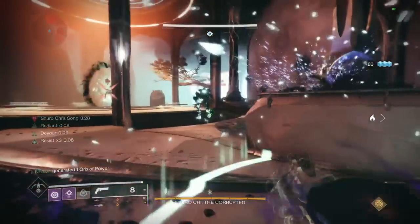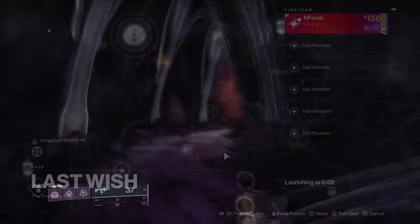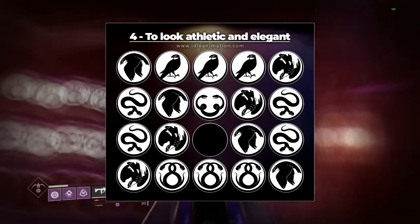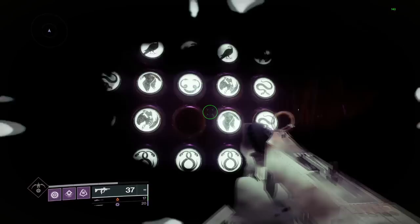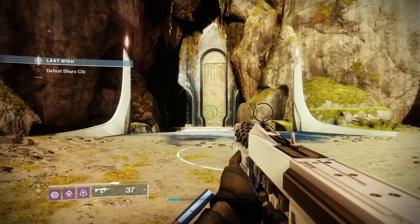We're going to start by loading into the Last Wish raid and going up to the wish wall. Enter in the Shuro Chi wish - I'll show you on screen right here - and you'll be teleported right to the Shuro Chi checkpoint. Better get used to this place because you're going to be spending a lot of time here.